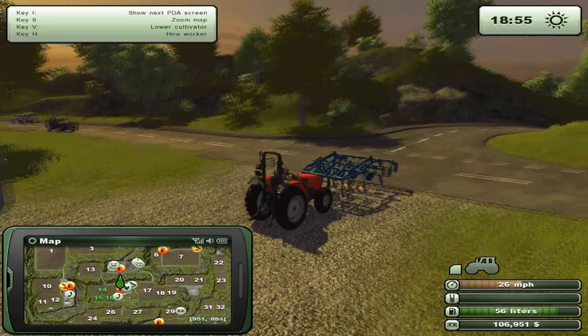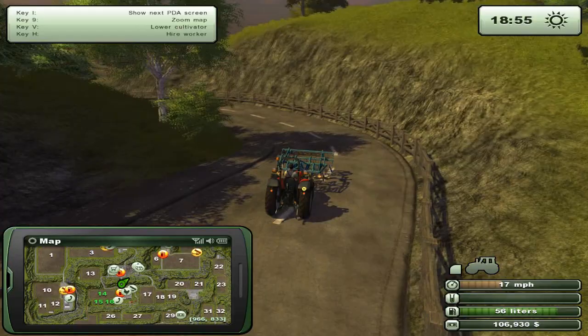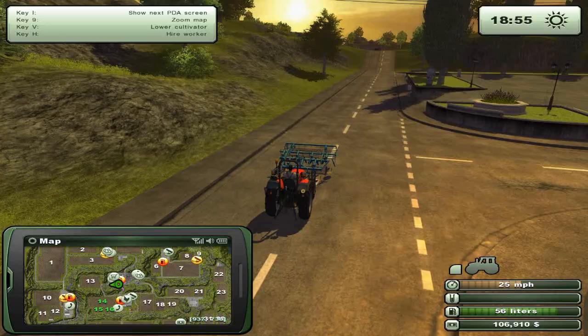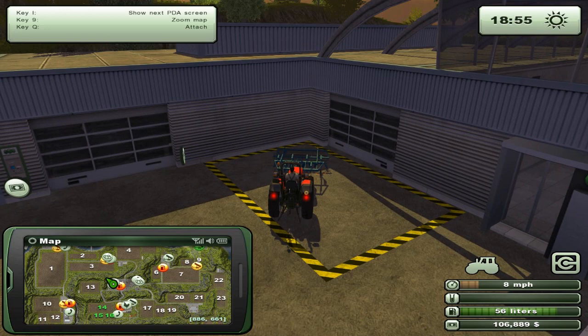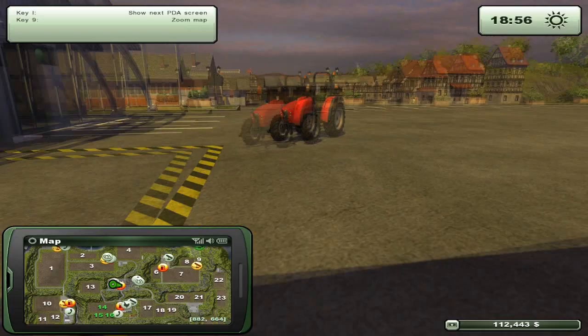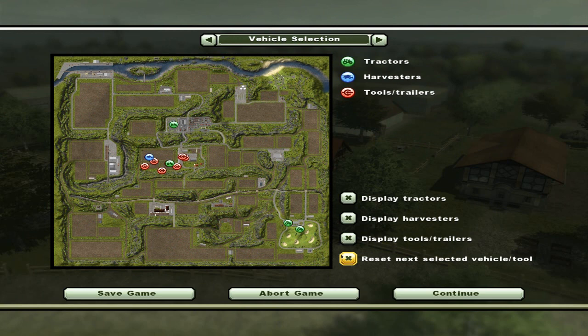We're pretty much just selling all the crap that we don't need. I'll keep that fertilizer because it has a good range, and not all sowers or planters have the ability to fertilize while sowing. You can put a cultivator out front and then a sower behind you to cut down the time, but I'm not too keen on that because you miss a lot of the area — the AI isn't the smartest. This cultivator only got five thousand dollars — that's pretty poor.